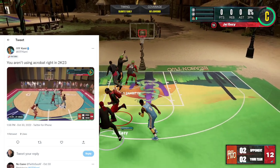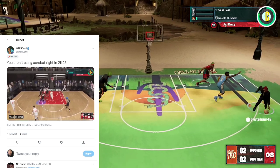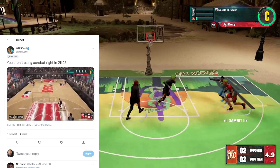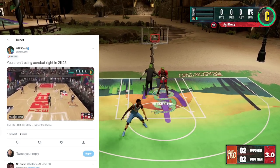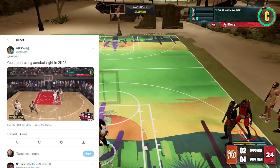He's not using acrobat right on NBA 2K23, and this is OTF Tommy. I just was looking at this and I was like, well, what Downward was doing wasn't in competition, but this is in competition. So I want to know: how many of y'all use the acrobat badge? How many of y'all know how strong it is?